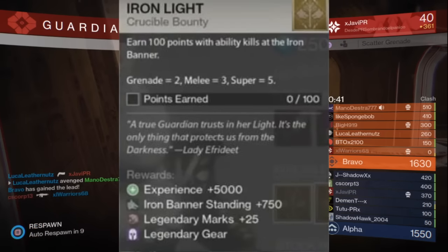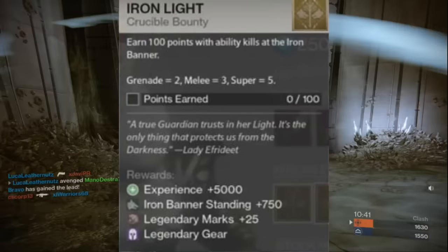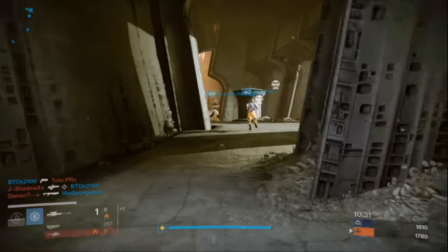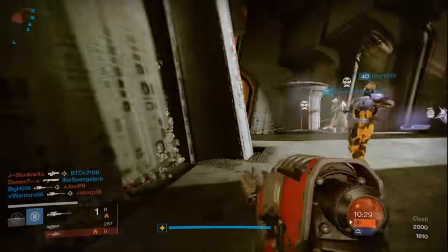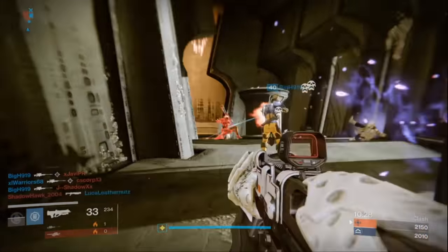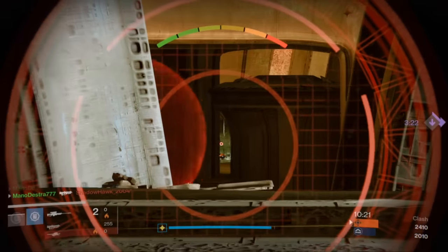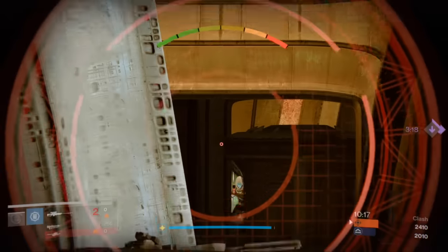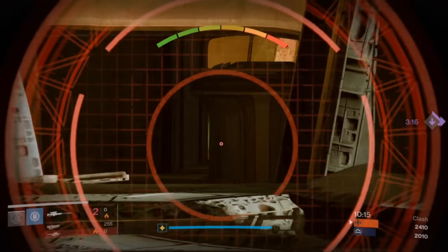The final weekly bounty is called Iron Light, where you earn 100 points with ability kills in Iron Banner. Grenade kills net you 2 points, a melee kill gets you 3 points, and a super kill gets you 5 points. Note that the melee kill requires you to actually use the ability in your tree — simply meleeing a character does not count. Iron Banner reputation can only be earned by winning matches and turning in bounties through Lady Ephrodite in the Iron Temple.